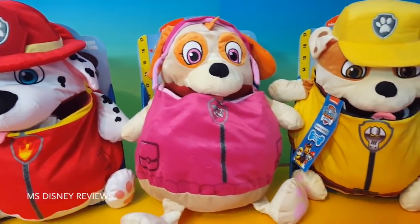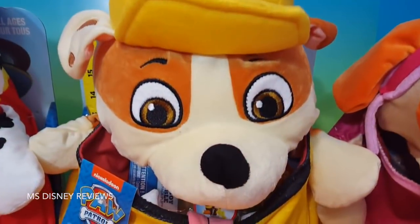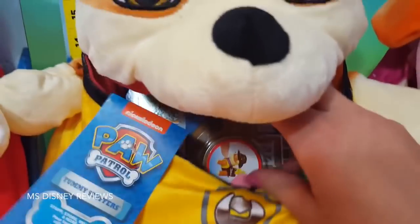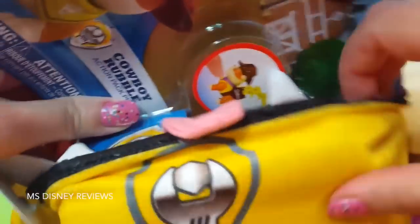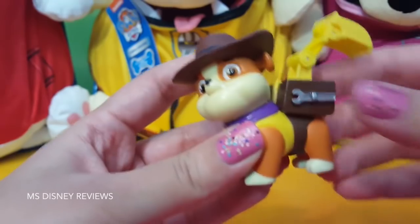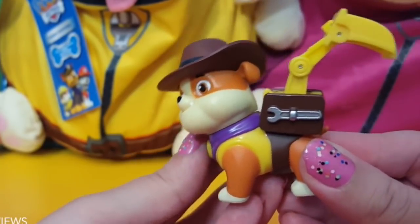I've hidden some awesome surprises inside their tummies! So let's open it up and see what's inside! Let's see what's inside the tummy of Rubble! Woof! Woof! I see Rubble's face! I wonder what that is! Awesome! And here we have Cowboy Rubble! So this is an action pup! So it's cold right now and then I press this button! Awesome!